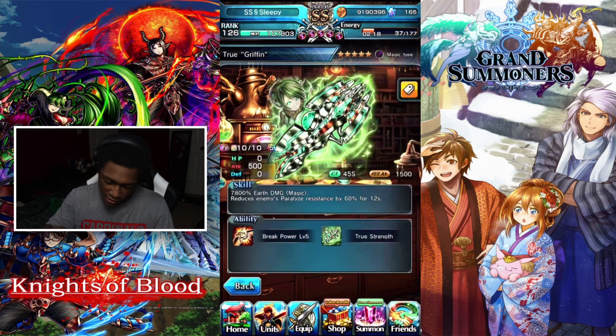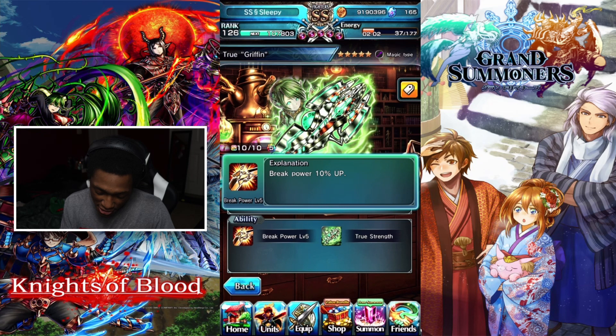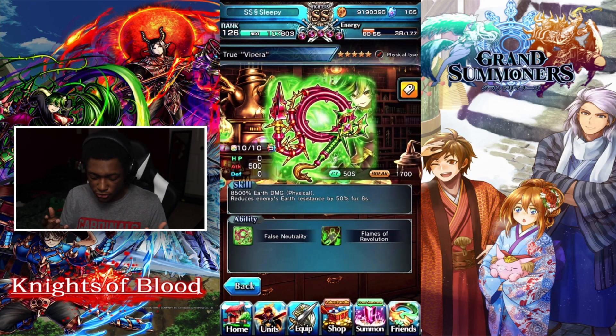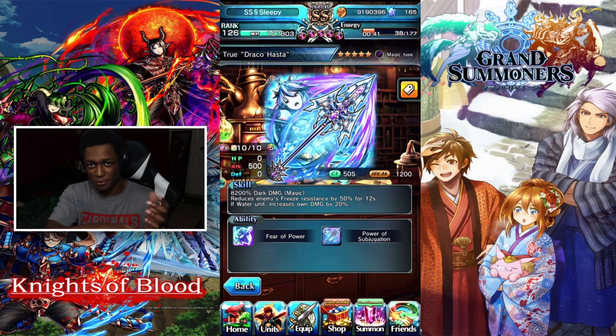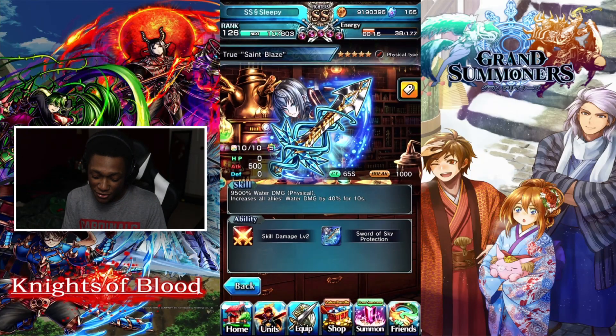Griffin is actually Norn's true equip, which I still don't have, and it's used in Mines — reduces enemies' paralyze resistance by 60% for 12 seconds and has break power up by 10%. Jill's true weapon is pretty good too — you get earth resistance down, great for earth nuking. Alivina's equipment is good for freezing because it reduces enemy freeze resistance by 50%. And if you already have the ultimate freeze setup, Nice's true weapon increases all allies' water damage by 40% — so good.